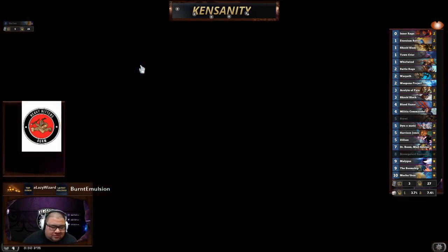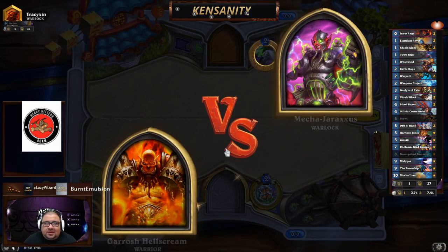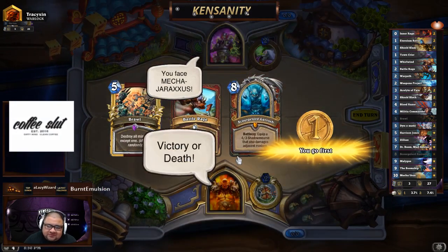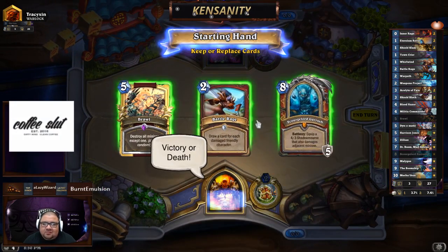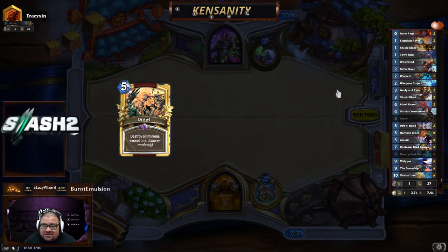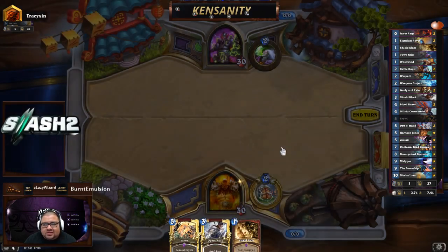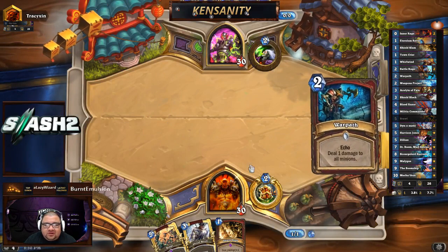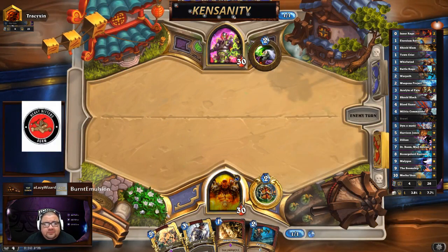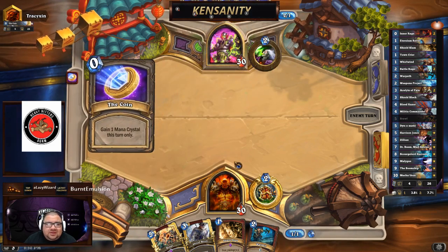One thing about Mechathun is that games take a long time, and some matchups are still difficult. Quest Rogue is tough, though I have beaten quite a few in limited play. Zoo can be challenging because they generate so much fuel, and you only have one Brawl — no Reckless Fury or Flurry. Those can be tough matchups, but they're winnable. Other aggro matchups I think this deck can handle.